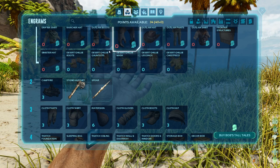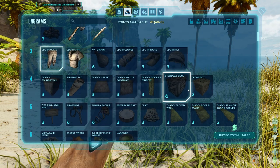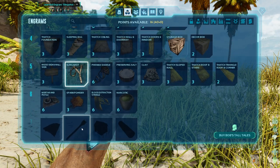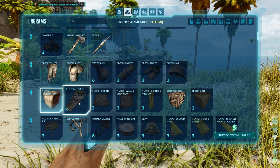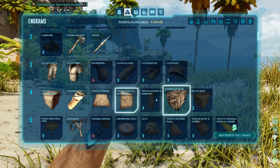Okay so these are our engrams right here — this is what we're going to be ticking off to be able to make our stuff. Let's go ahead and get a little bit of clothing, get a storage chest too. We got 22 points left still. Get a slingshot so we can tame. Sleeping bag. We can do a roof, a wall, and a door.